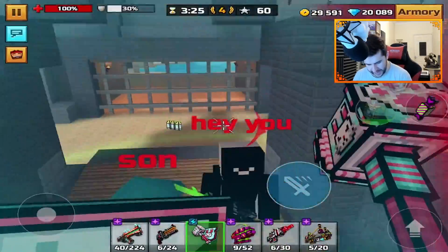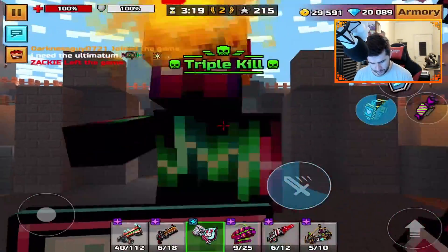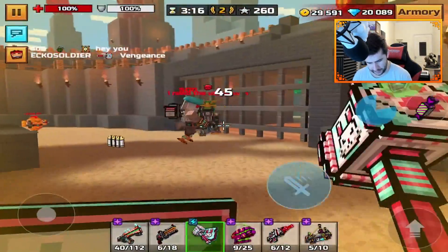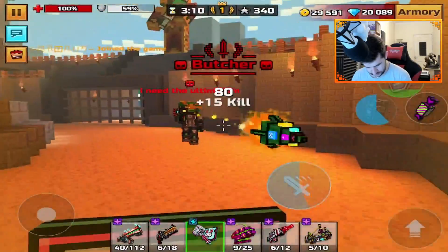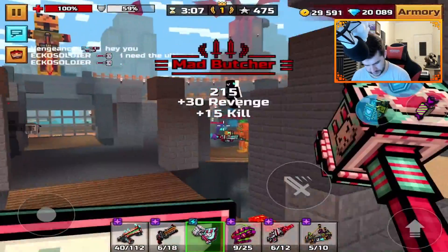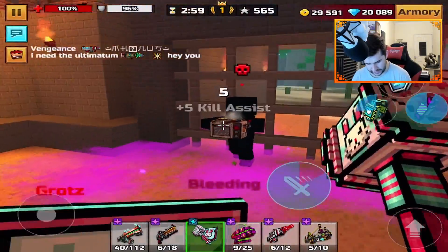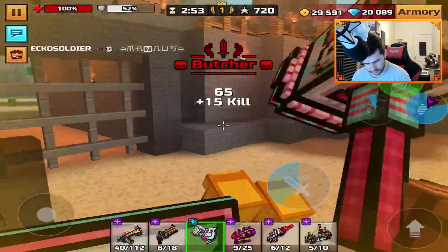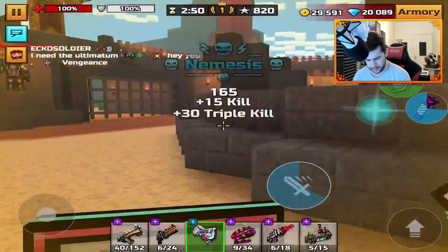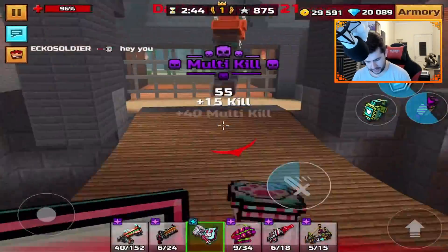Coliseum is going to be an interesting one — wait, are there just people standing on the spot again? Pixel Gun, fix the bug — people just standing on the spot is starting to annoy everybody. Now we have the damage sphere active, so we don't take damage from long-range weapons. It's really annoying because they just stand on the spot. This guy is just standing there — I can see you, man. One thing I do miss is being able to move around a little bit faster with other modules.